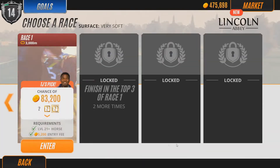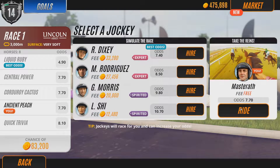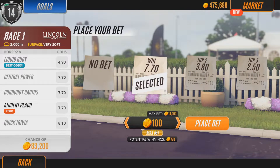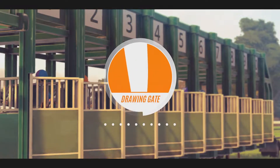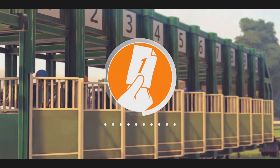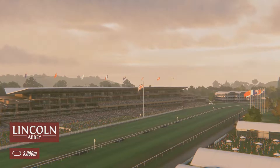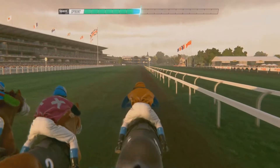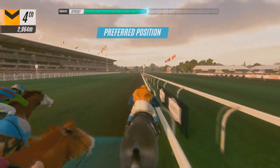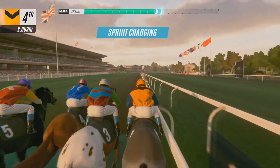Lincoln Abbey is now unlocked — level 21 horses in this one. Ancient Peach is our best option; might as well give it a go. It's 100,000 for a win, so not too bad. It's a 3000 meter race. I'm going to take a bit of a drink while we're running, actually, to try and clear my throat.